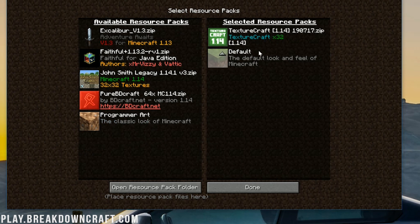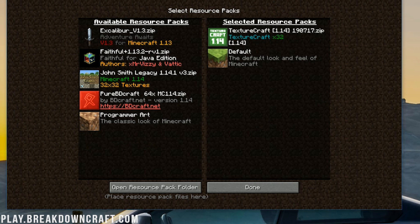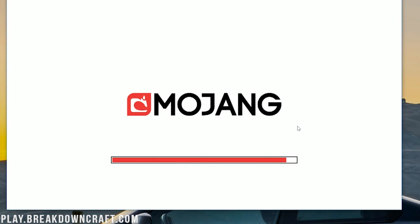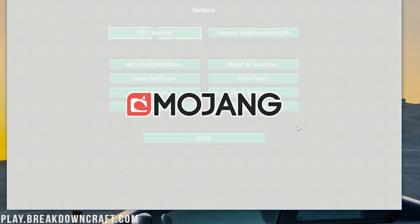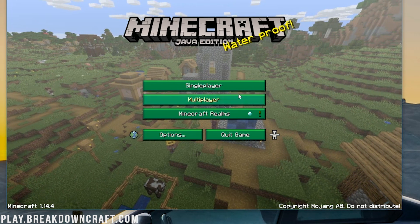Go ahead and click the Play button — it'll move it over to Selected Resource Packs. If you want to deselect a texture pack, you can click the arrow to move it back. Click the arrow to move it into Selected Resource Packs. Once it's there, go ahead and click Done, and it will reload Minecraft with your texture pack installed.